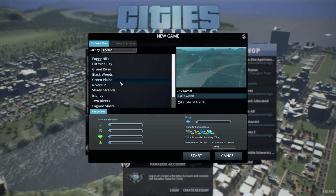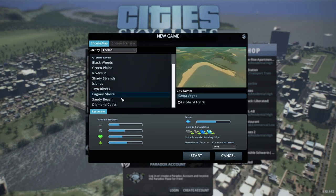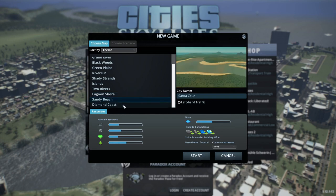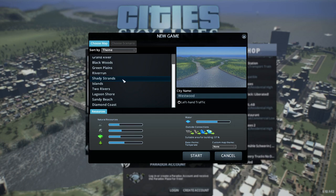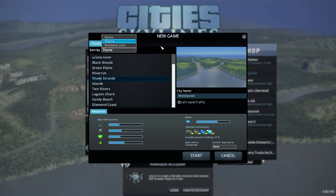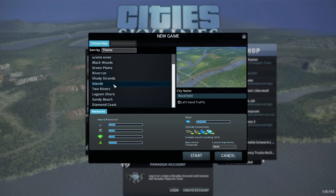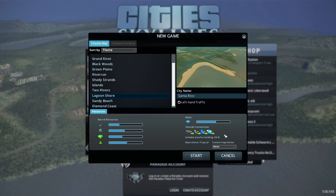Oh boy, I have so many choices of places to start in. The lagoon shore, the sandy beach, the diamond coast, islands. Are they all pre-made? They must be all pre-made maps — I didn't know if they were randomized or what. River run, islands, black woods. Let's do lagoon shore, I guess.